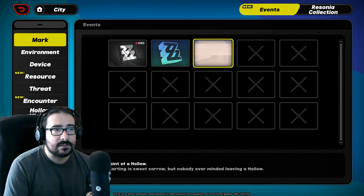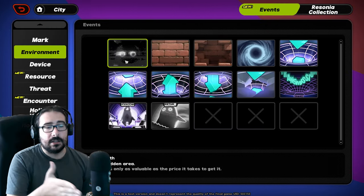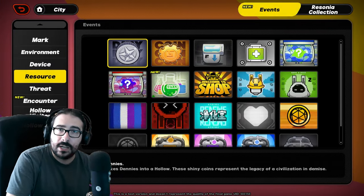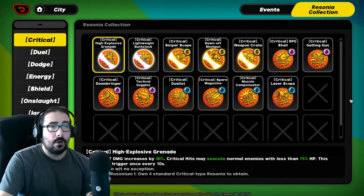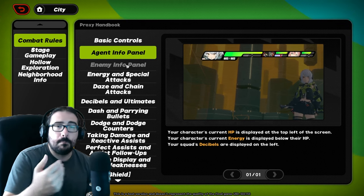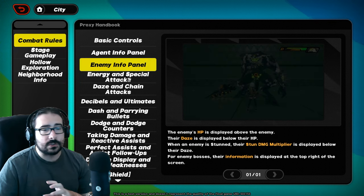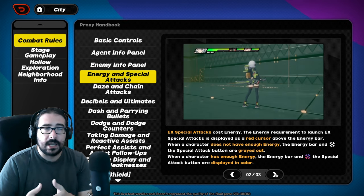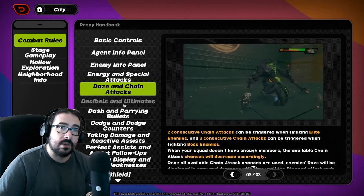It's basically an encyclopedia where you can click every single aspect of the game. It tells you exactly how combat works, how time progresses, how Resonia collection works, all the different cards from Hollow Zero — everything about the game, all the little things. Please go check it. If you're unsure how a mechanic works — like anomaly buildup or how anomaly combinations work together — you'll find it in the workbench.